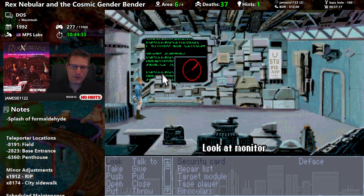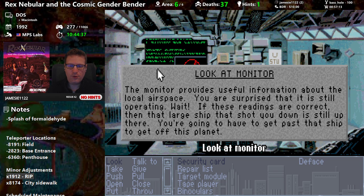The monitor provides useful information about the local airspace. Surprised it's still operating — if the readings are correct, that large ship that shut you down is still up there. You're going to have to get past that ship to get off this planet. We're still on the planet, but hopefully we can get another ship to get there.